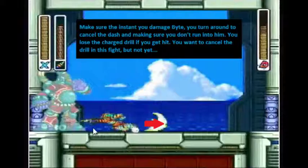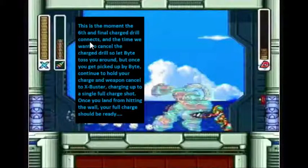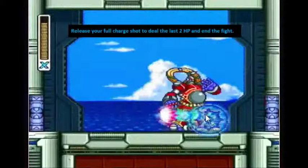You do want to cancel the drill — you cancel it either by letting the charge go or by getting hit — but we want to cancel the drill at the very end. After getting three more hits with this drill, he's taken five charge drills at this point. For hit number six, after that fifth hit, get all the way over to this side. That buys you enough time so that when Byte charges the wall, you can turn around and he runs into the drill. Now he's taken the last charge drill hit, and you're close enough that you're going to get hit, canceling the drill. Weapon cancel so you can charge up again. When you get tossed around, release the charge — you'll have a full buster charge shot to deal the last 2 HP and end the fight.